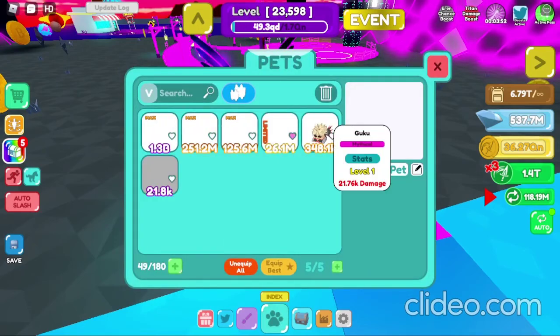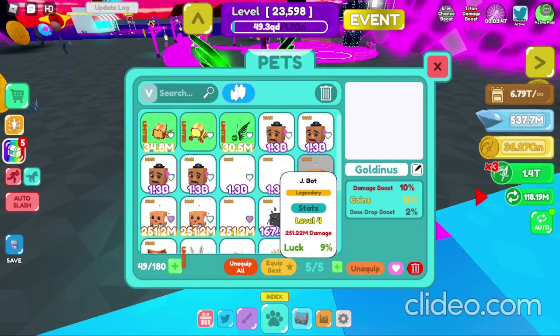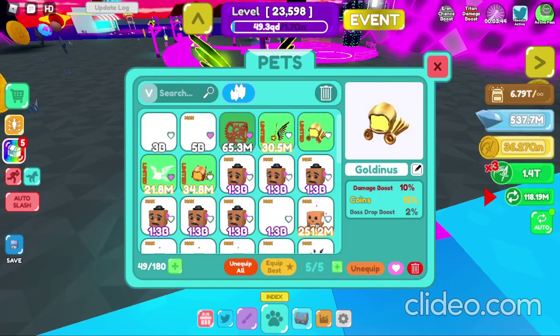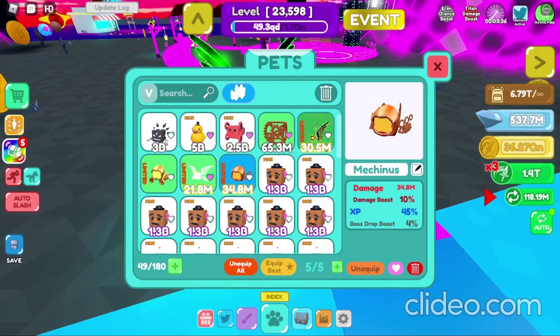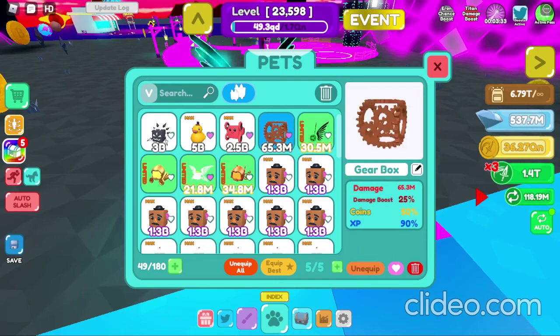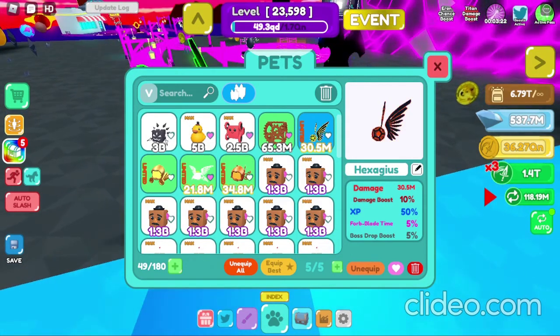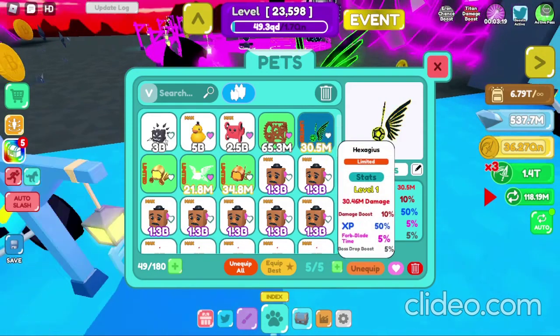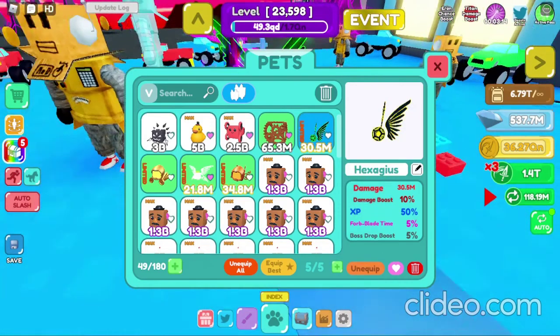In my opinion, I still think the Bright Angel or the Gear Box might be worth considering. Let's see which one has the best drop chance. I like the Hexagius — I like how it looks — but I'm not totally sure about the damage stats.